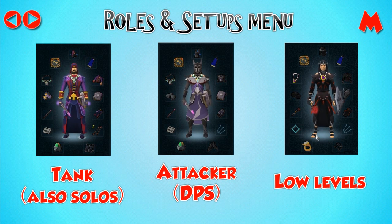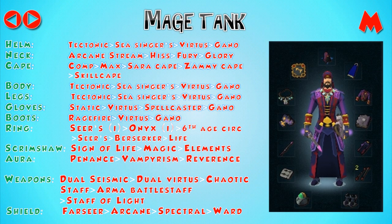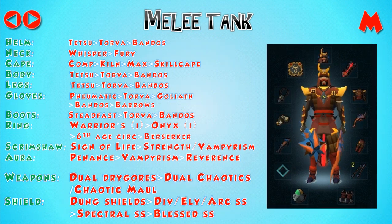For the tanking setup — whether attacking the boss in a team or soloing — you can see the list of items from best to worst for each slot on the left. Note that tectonic armour costs around 100 million and degrades to nothing after 60k hits received, so it may be a matter of choice. Virtus boots and gloves are only recommended if you wear the mask, top and legs as well for the full set damage bonus; otherwise use static gloves and ragefire boots for better defence. I highly recommend the sign of life because it replenishes you to 25 percent health if you die, which is very useful especially for soloing.